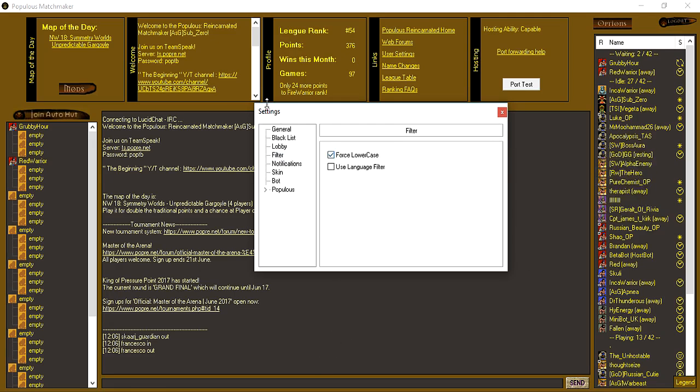For the filter you can force lowercase, so if people are spamming with capitals everything will display in lowercase. There's also a language filter — if you don't like a certain word, you type it in there and it will hide that word. If someone types a full message with that word in it somewhere, it would hide the entirety of that message. Likewise, if someone sends you a private message containing the word, you wouldn't see it — it would just be one big blur.